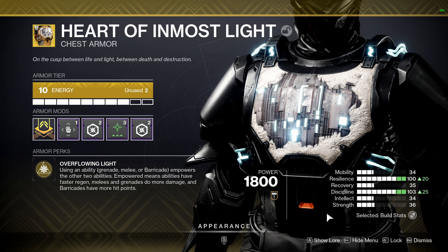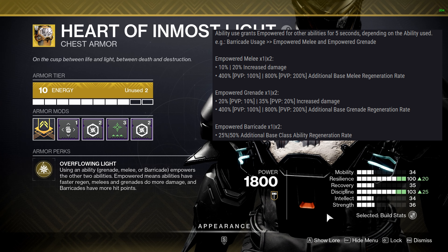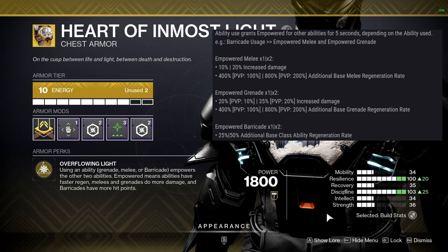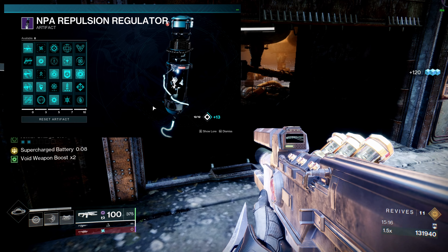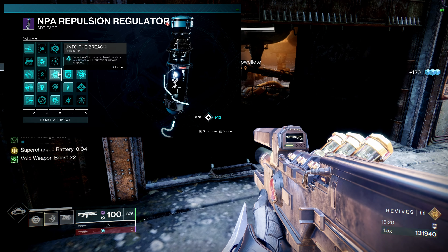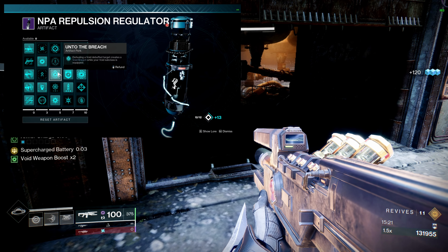Whoever told you Heart of Inmost Light got heavily nerfed — they lied. It's still top tier, even with the arc subclass as you've seen in my previous video. The mods we have with this build totally bring this exotic back into the light. The perk is Overflowing Light — using an ability empowers the other two. So if you throw down your barricade, it's going to give your melee and your grenade that empowerment, and vice versa.